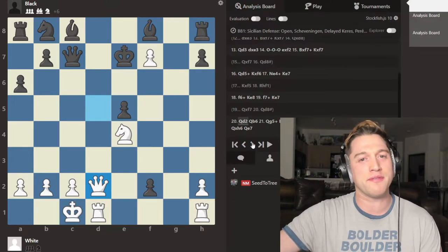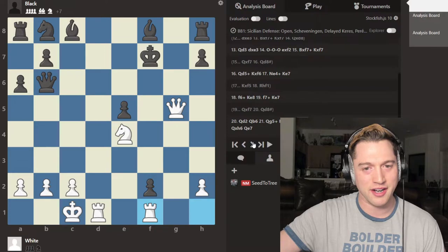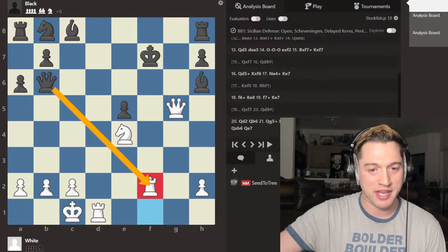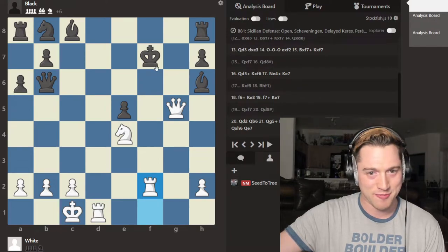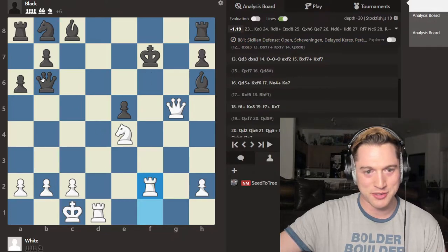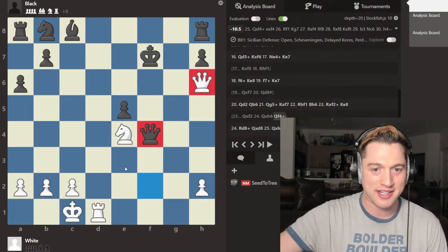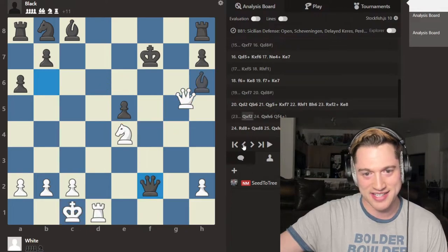Just so you have the full variation, it goes like this. White actually allows the queen to come in — we are happy if the queen sacks herself. If takes, we play knight d6 check. We don't play queen takes h and queen f4 check desperately trading off that queen — that'd be horrendous. So we play knight d6 check and that attack continues. King e8, and now rook d8 check, forcing queen takes rook, queen takes here, queen e7.